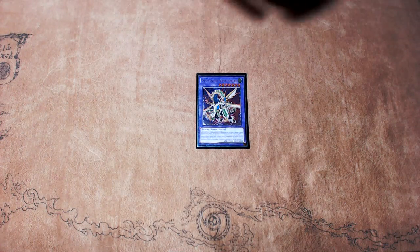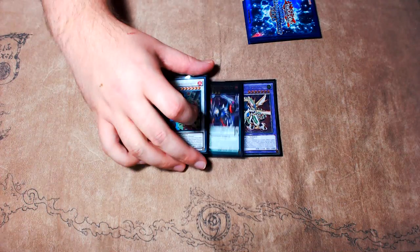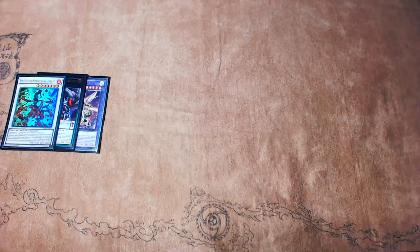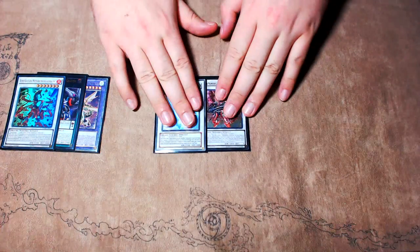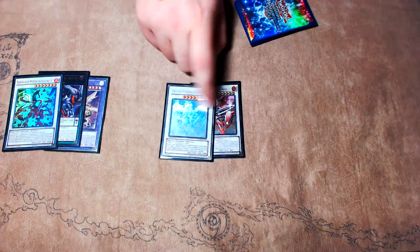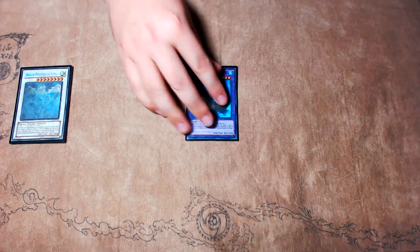For the extra deck: one copy of Odd-Eyes Vortex Dragon, Odd-Eyes Rebellion Dragon, and Odd-Eyes Meteor Burst Dragon as the Odd-Eyes Fusion targets. There's no reason to play Raging Dragon over this because you can never summon either of them in this deck — neither card is summonable. One copy of Ignister Prominence and one copy of Stardust Dragon for the level 8 Synchros. You can actually also summon Meteor Burst Dragon with Mass Chameleon, which is why it's here over Absolute Dragon as the Odd-Eyes Fusion target. These are both cards you go into every game. Stardust definitely more so than Ignister — I've considered cutting Ignister multiple times because I rarely make it, but every time you do make it, it's game-ending, so it's worth the spot.